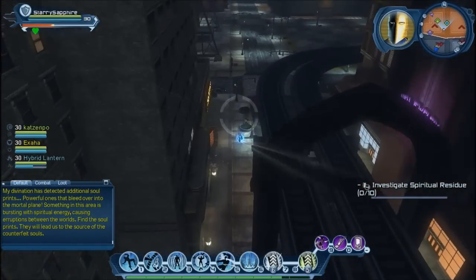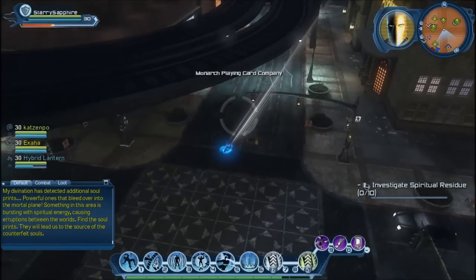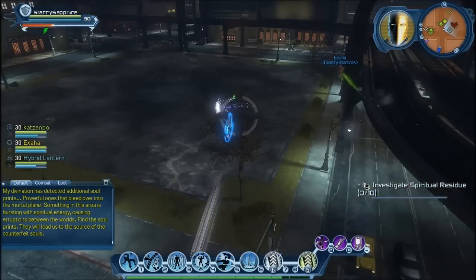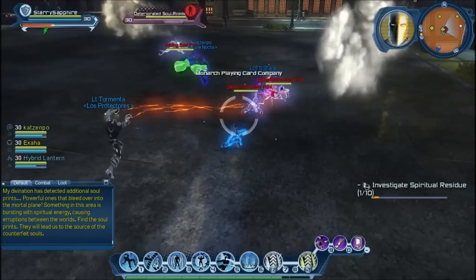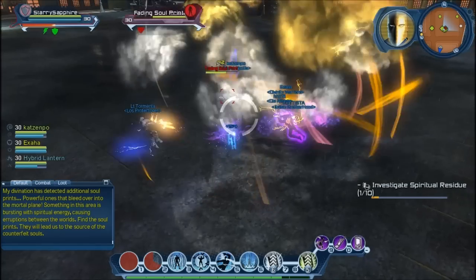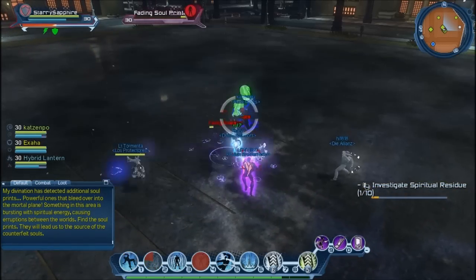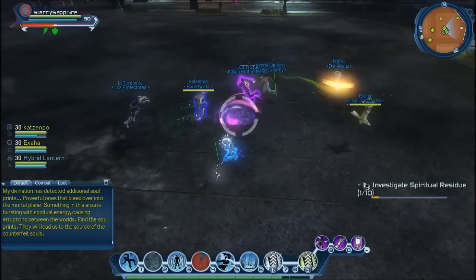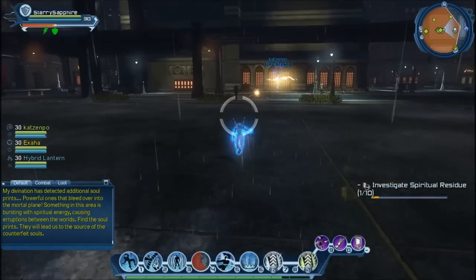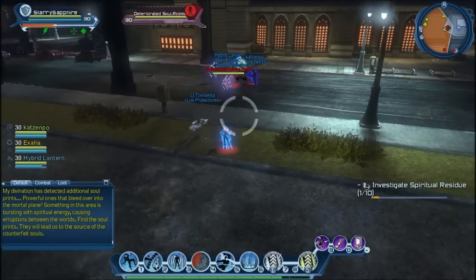Now we've got to do ten spiritual residue. Something in this area is bursting with spiritual energy — let's try and find one. There's another group here, so let's see if we can join their action. In this part, I'll show you what I normally do when someone activates the residue: jump, Inescapable Storm, Reflection.